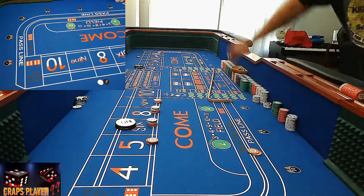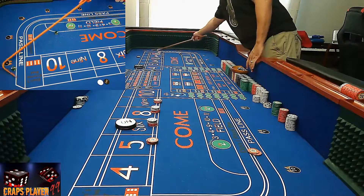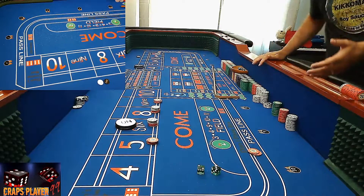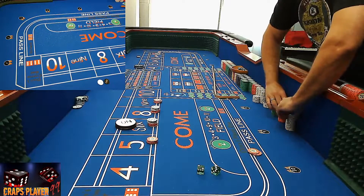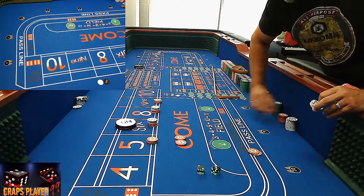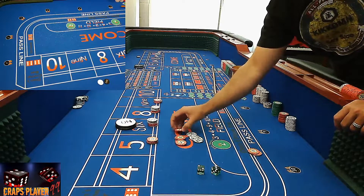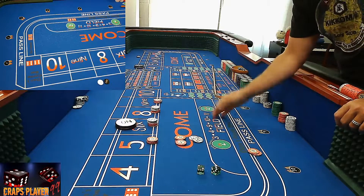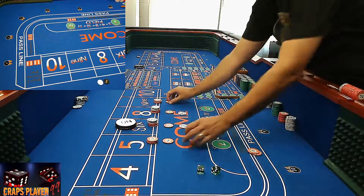Three-two — five! Let's hit that repeater five! I love this system. We have $20 on the five, so that's going to pay $28. I'll take that in red. Out of $28, I pocket $6 and ask the dealer to please press me up one more unit. Now five and nine are at $25, and six and eight are at $30 each.